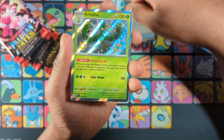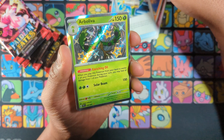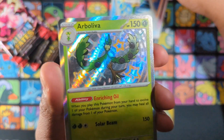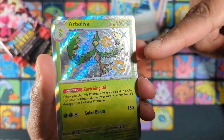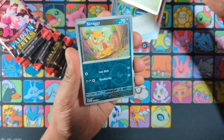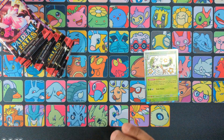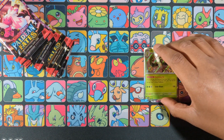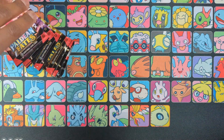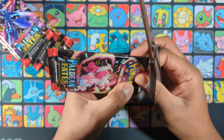Got an Arboliva. I don't know what to say about Pokémon — I like Smoliv better. There's a print line in the middle as you can see here, but hey, shiny is shiny, right? That's Craggy Research. Yeah, that's not the best. Would love to pull something other than shiny bulk cards, but that's likely not happening.